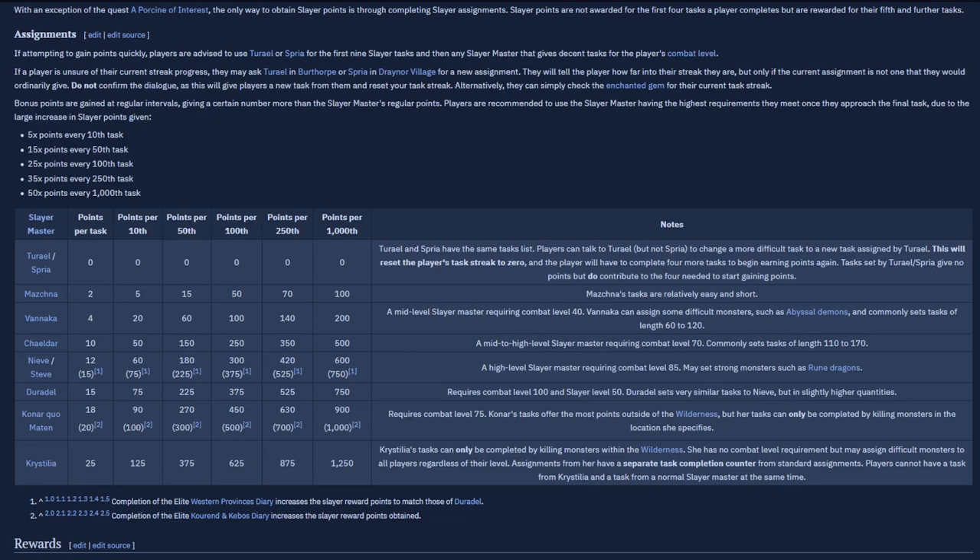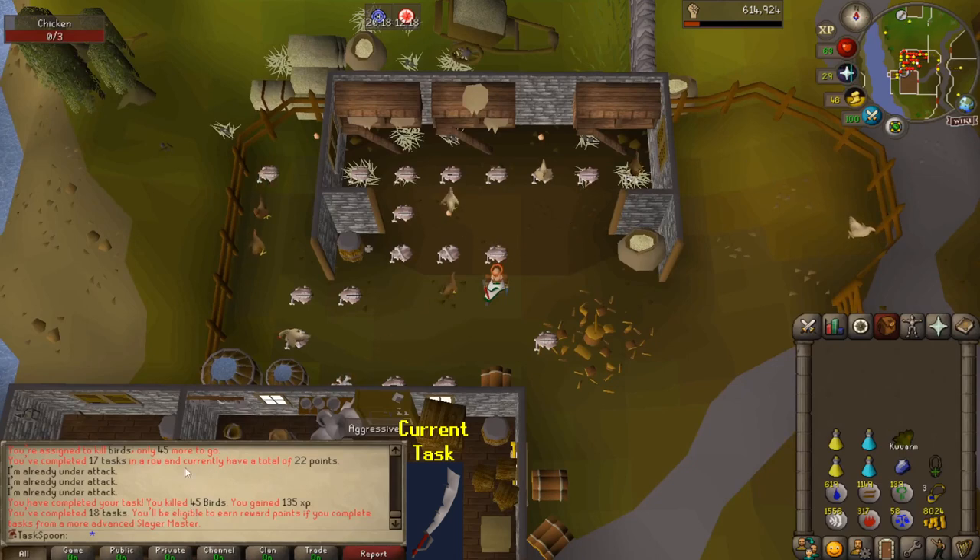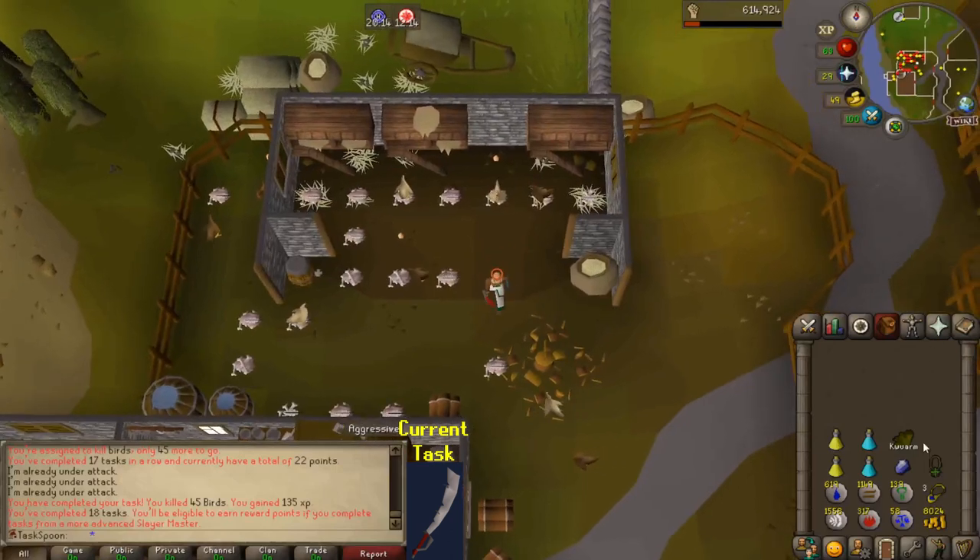Just to be clear — in the last clip I said five tasks, but the Slayer point boost is actually every ten tasks. You can see that Turael never gives any points because the tasks are so quick. But if you go to Konar, on the tenth task you get a bonus of 90, whereas her regular tasks are 18. So: every ten tasks I'll go to Konar, the nine in between I'll do at Turael — those will be quick, and the tenth one will be where I actually get decent XP and hopefully some brimstone keys.